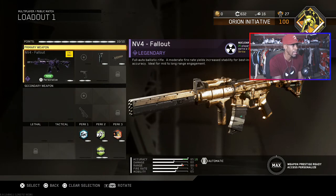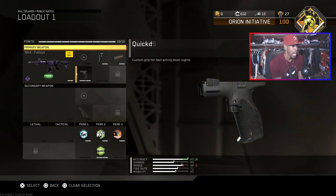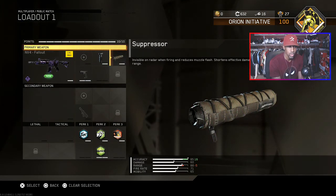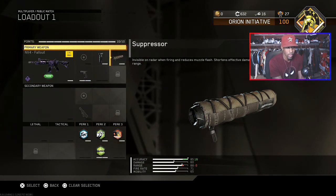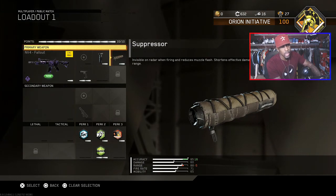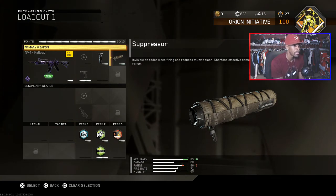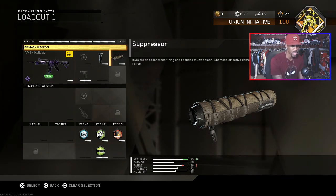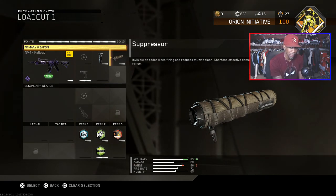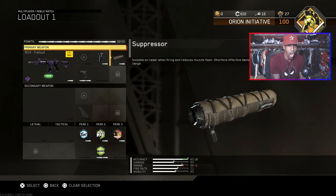Here's my class setup — I'm running the MV4 Fallout. For attachments: suppressor and quick draw. The suppressor keeps you invisible on the radar so when you're shooting somebody it doesn't pop up on the mini-map. That takes us into a quick point about 'try hards' — I don't believe in that. If you can't play well and you get mad at someone who can, calling them a try hard is on you.